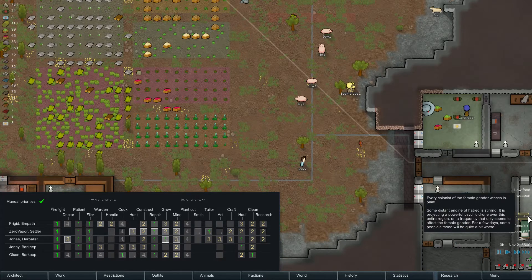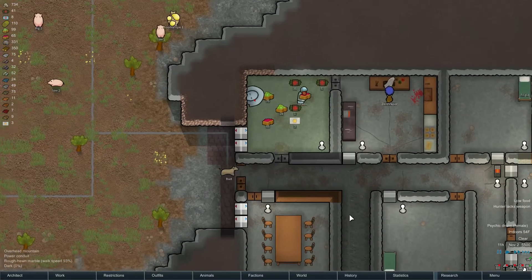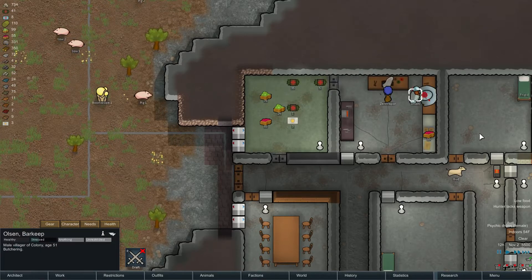Psychic drone — every colonist is female gender. Okay. So we have to keep an eye on our moods for a little bit. Why don't you, instead of cooking really bad meals, prioritize butchering this guy and then cook fine meals?